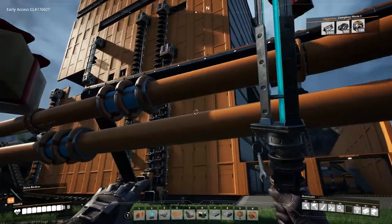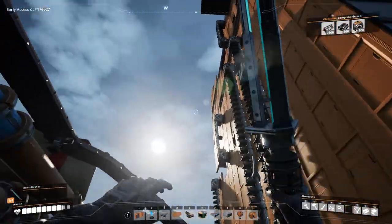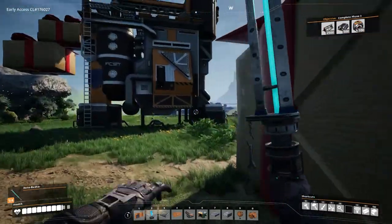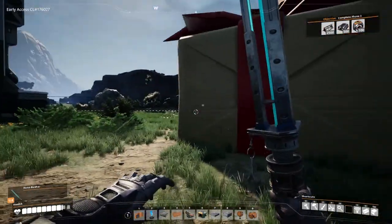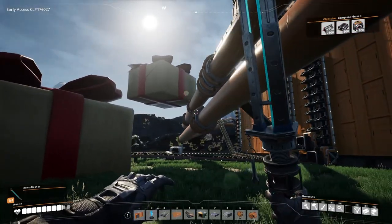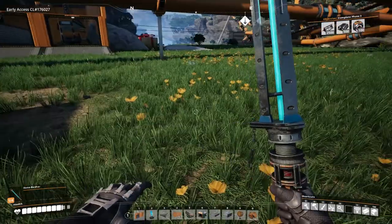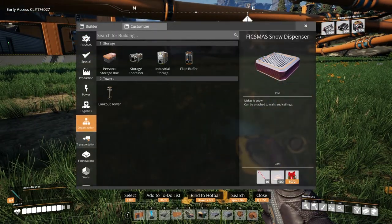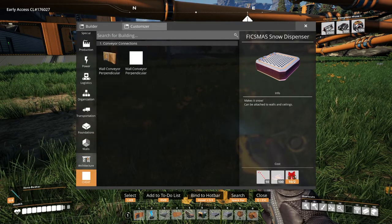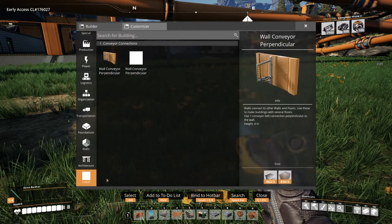My idea would be to go right here and kind of pull out another platform which is going to go across and around all this logistical stuff that we have. Maybe I even have a better idea — we could make a little walkway. I don't know if we have anything in terms of glass or stuff yet — I kind of feel we don't and we still need to research that.